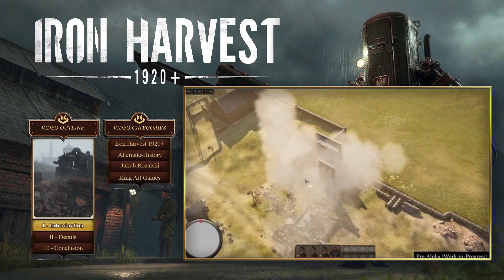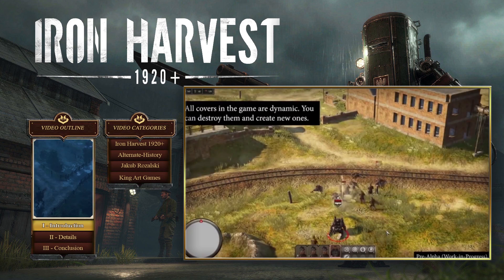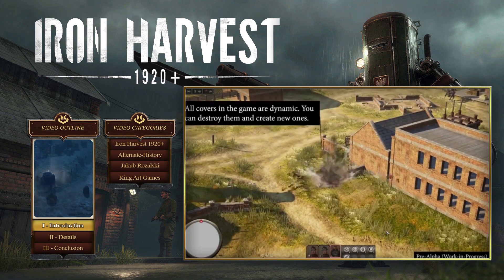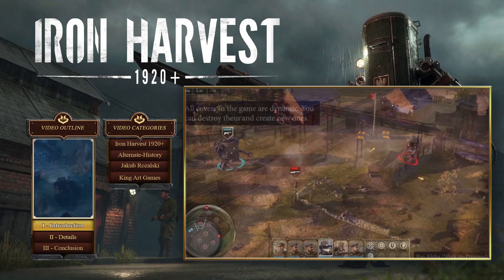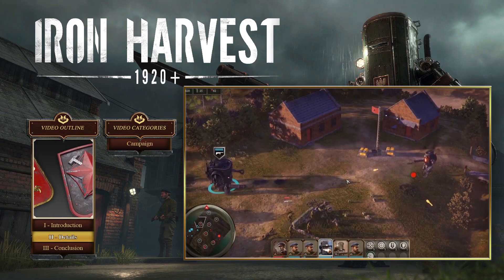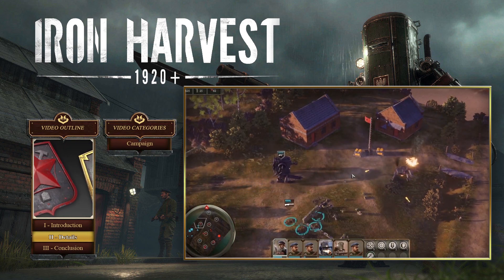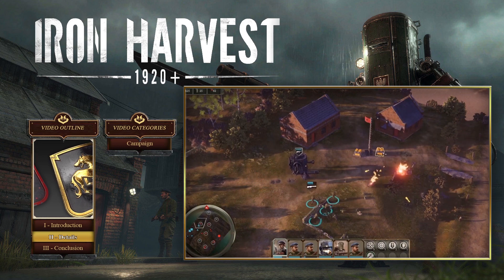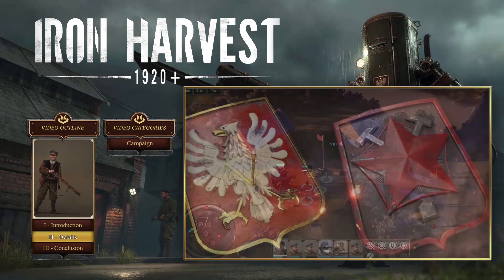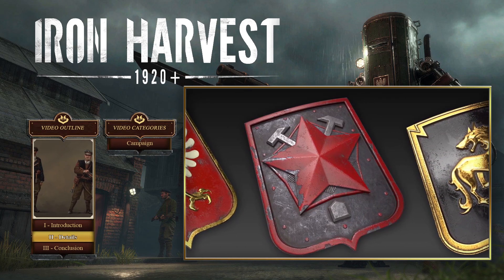Cover mechanics and dynamic destruction play a major role in combat throughout its open sandbox levels, where you have to find your own way to reach goals set by a dynamic storyline. King Art Games is currently developing a massive campaign with 3 factions. You will not be switching factions during the campaign — instead, you will finish one campaign entirely before switching to a new faction.